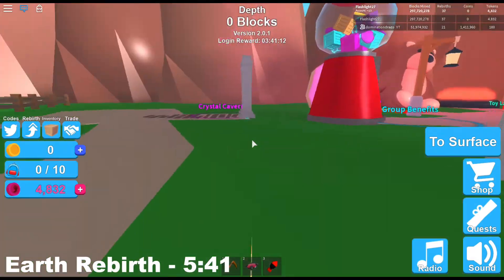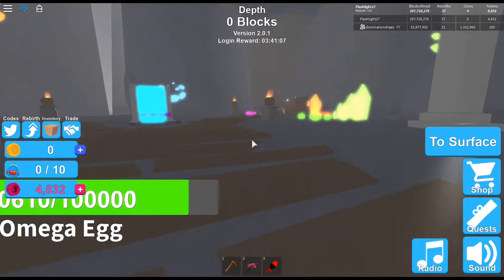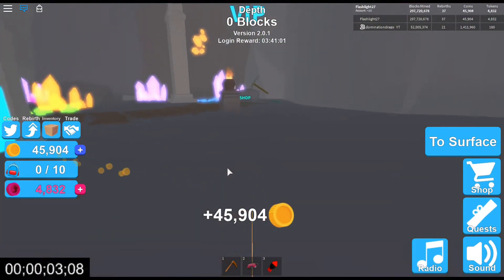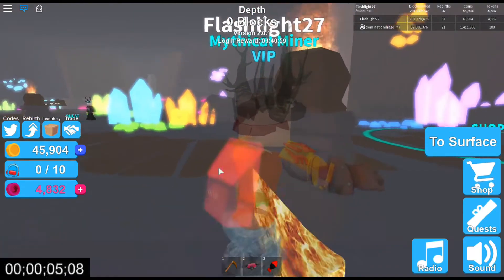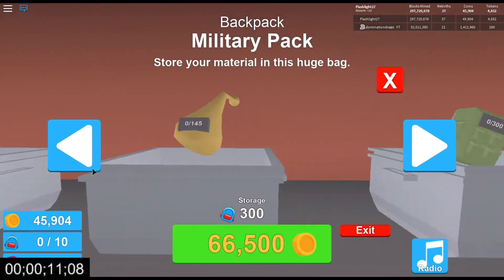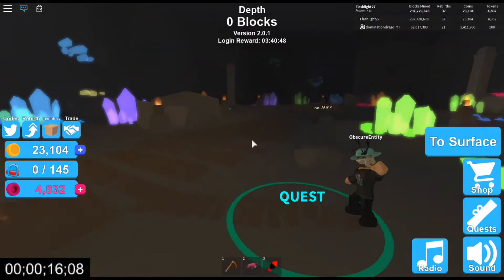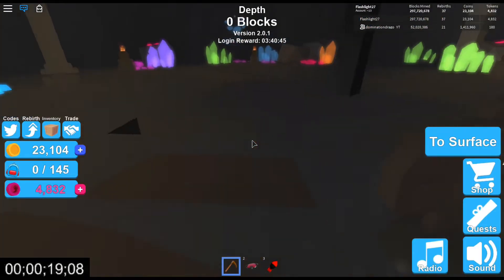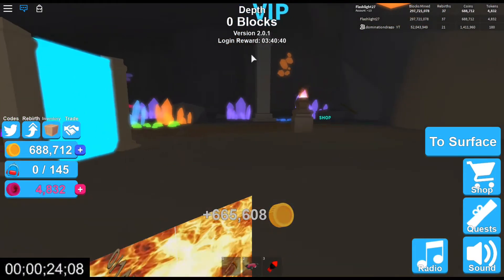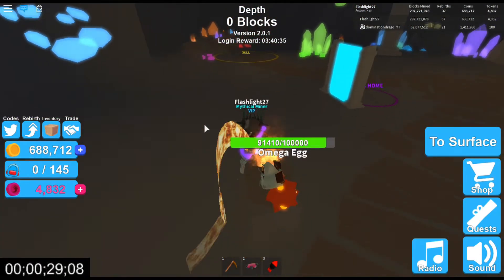It's much faster in Crystal Cavern - I'll show you how much faster it is there. It definitely gets way better - look, 45,000 already! So it goes way faster the better your world is. Boom - 665,000! It gets way better depending on the world. I don't like that there's a barrier - oh, you can just jump over the barrier.